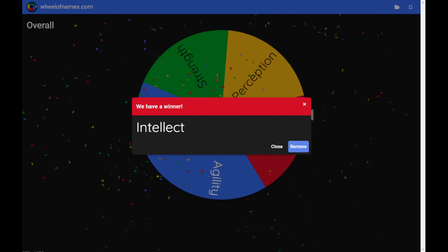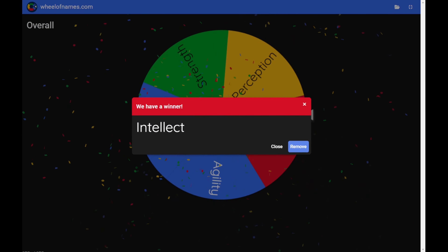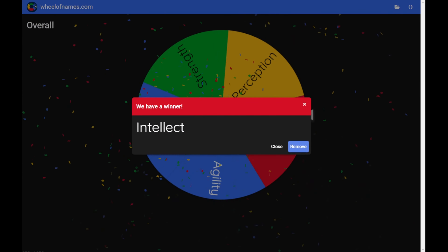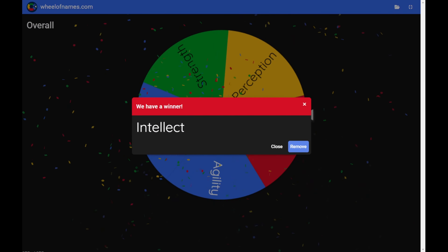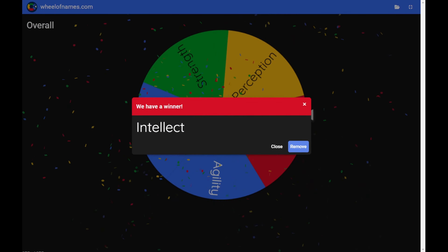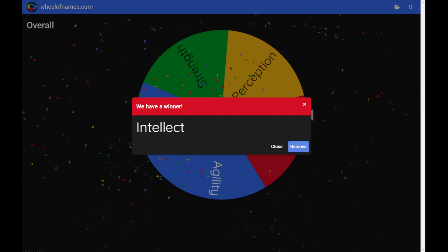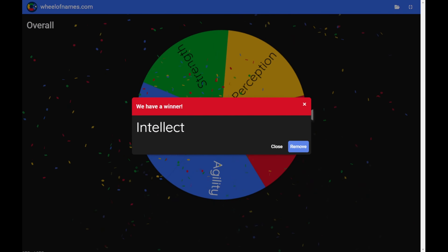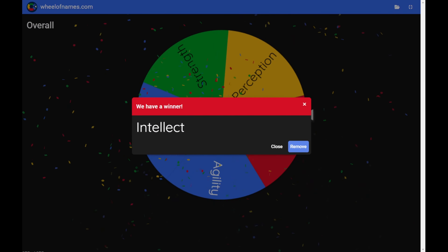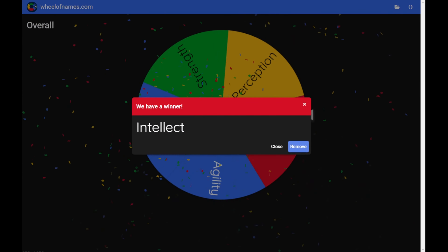Here's what I'm thinking - we go do that job, clear it out, and that's where we stay for the night. It's only 400 meters from the trader, I think it's a good move. We'll wear the bandana. I'll see you guys at Burns Cabin - we'll get it cleared out and stay there for the night.